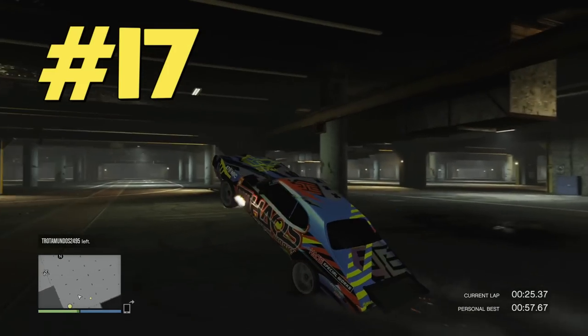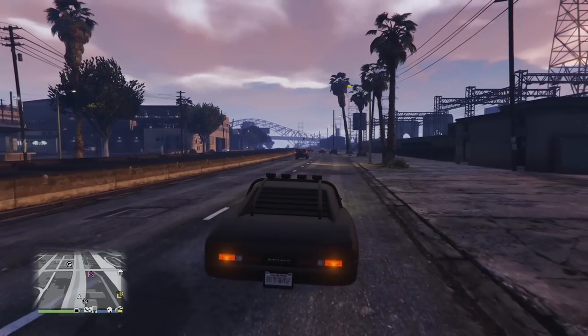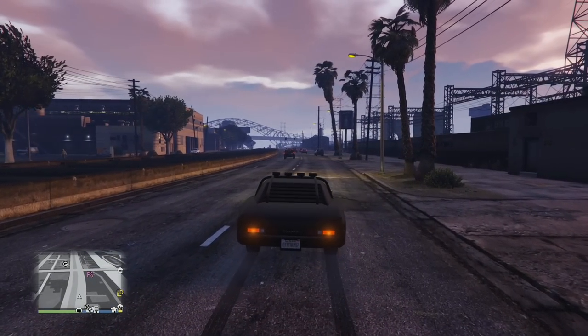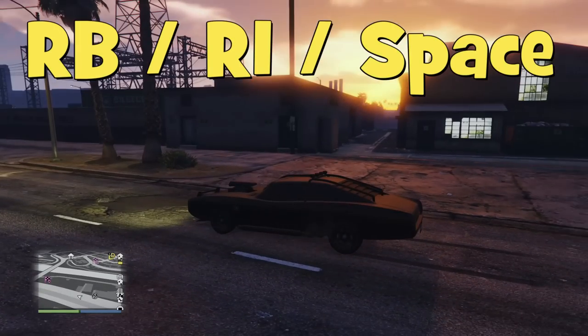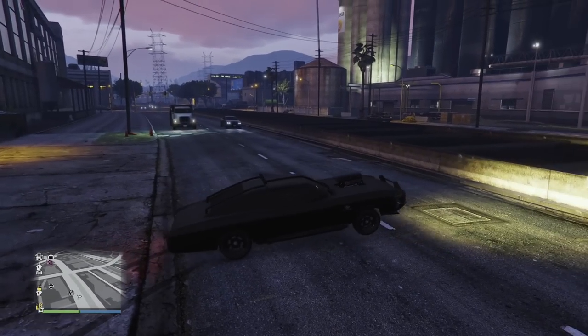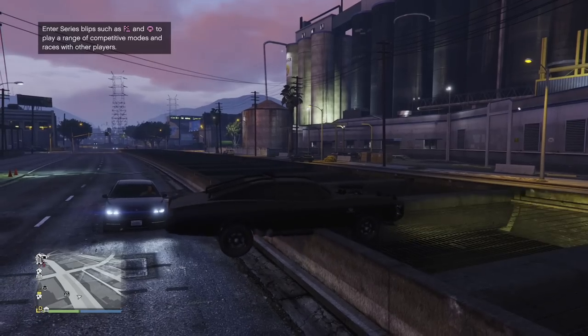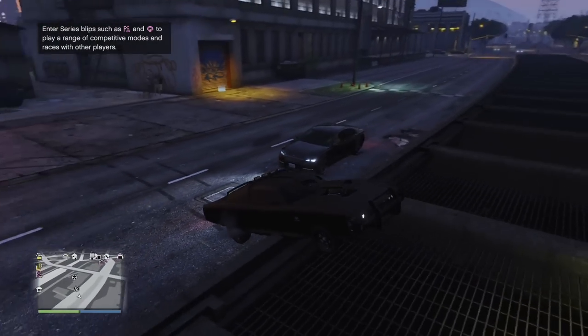The next tip is completely useless, to be honest, but fun. With a muscle car — like the Duke of Death, for example — press the acceleration button and handbrake at the same time. Hold it for a few seconds then release the handbrake, and you can do some useless but fun stuff like this. Oh no — step car, I'm stuck, help me.